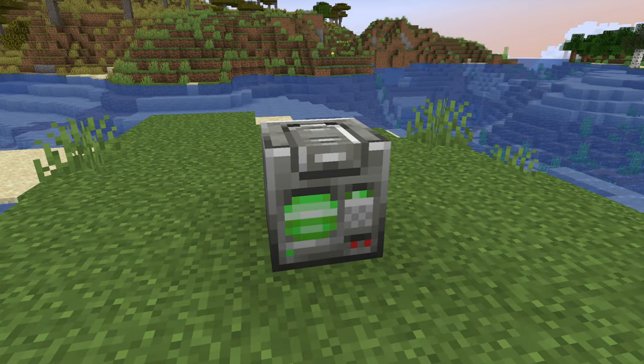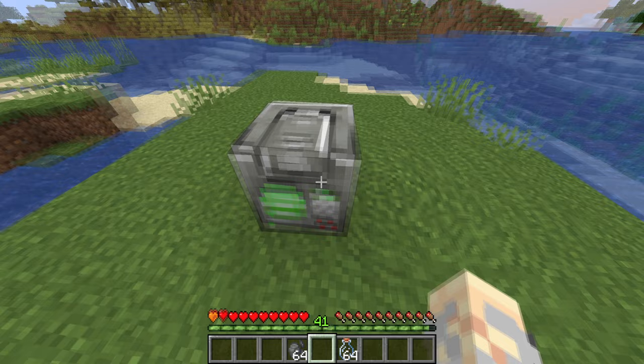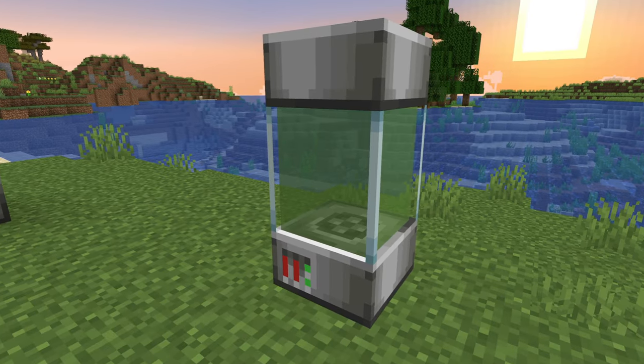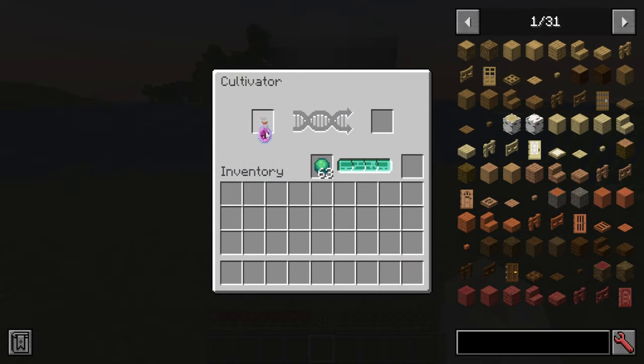The next step is to craft a DNA analyzer, inputting your fossils and flasks. After acquiring the DNA, the player has to craft the cultivator, combining it with organic ooze. This is crafted with bones, wheat, and slime.